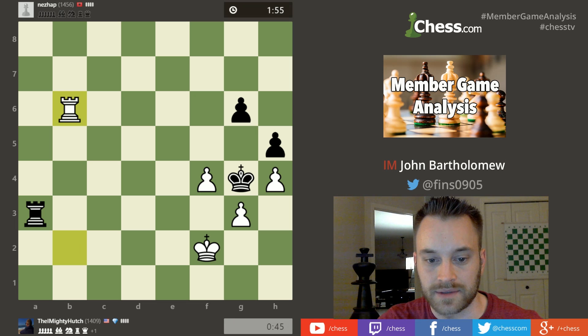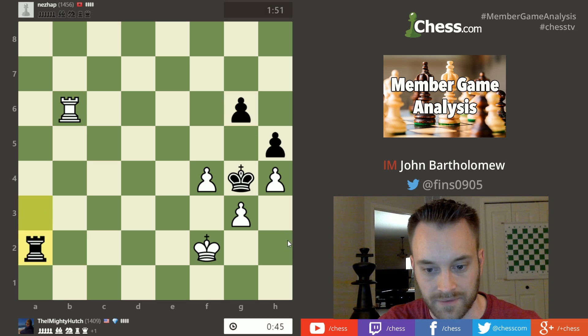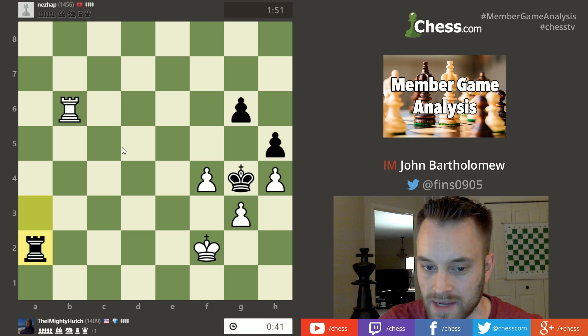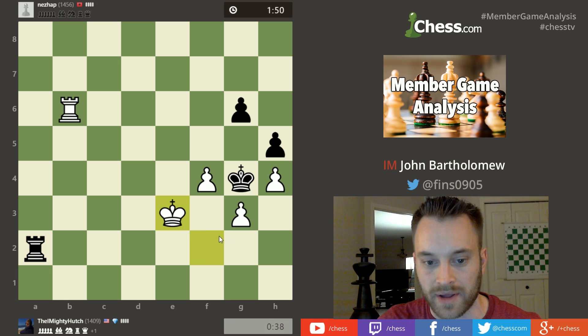Hutch plays rook b6 — probably a good move, attacking the g6 pawn, playing for activity. In a rook endgame, especially a single rook endgame, rook activity is one of the things you always want to keep in mind. You almost always want to play with an active rook; you don't want to keep it tied down to the defensive pawns. So I like that he's using this aggressively.